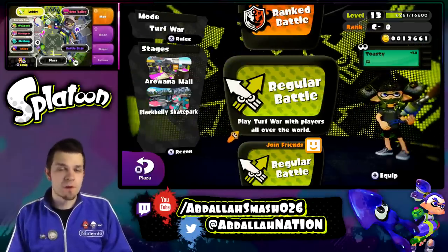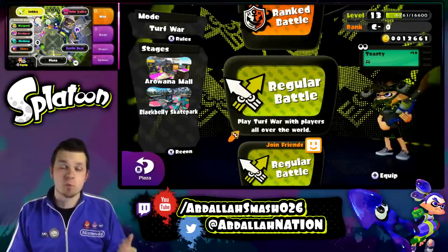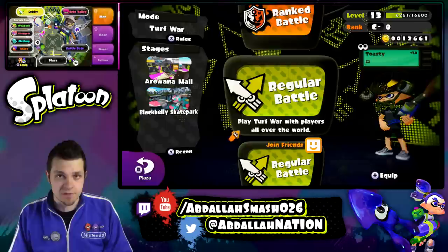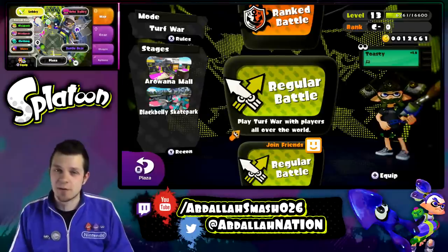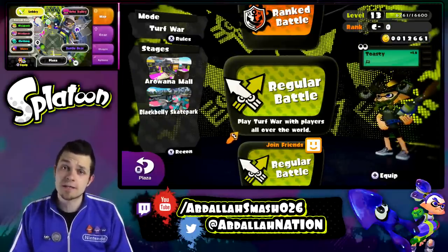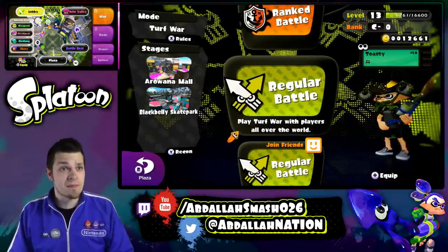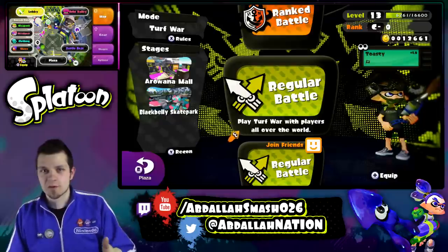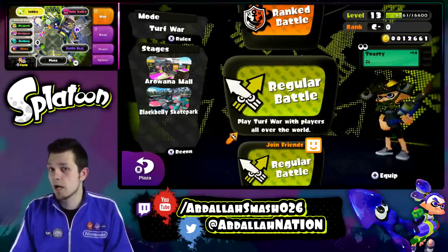Welcome back, everyone. It's Abdali here with another exciting episode of Splatoon Online Turf Wars. In this video series, we're going online and giving you guys a showcase of each and every one of the weapons. The paintbrush is a brand new downloadable weapon that you can get. It just came out, so we're going to go ahead and try it out on this episode. We're used to the splatter shots, the rollers and the chargers, but now this is a new one, so let's find out if it's going to be good or not.